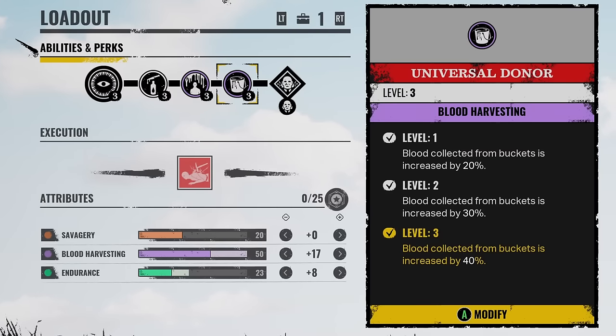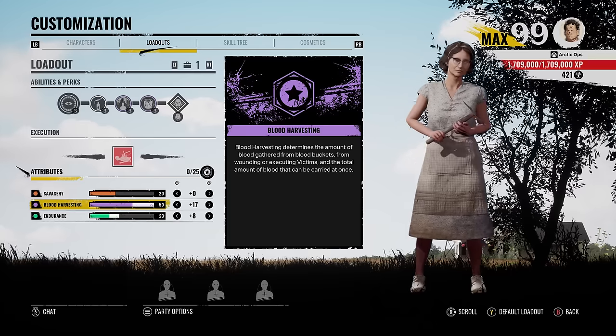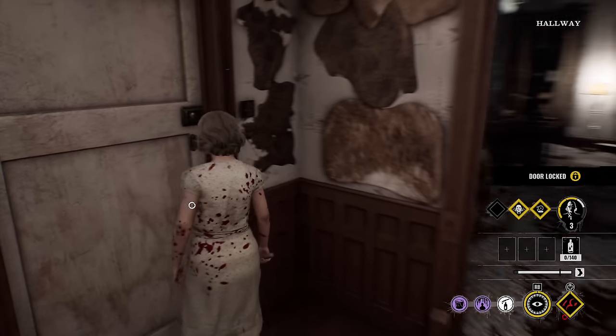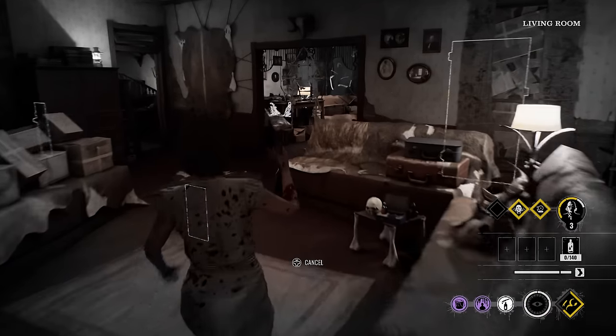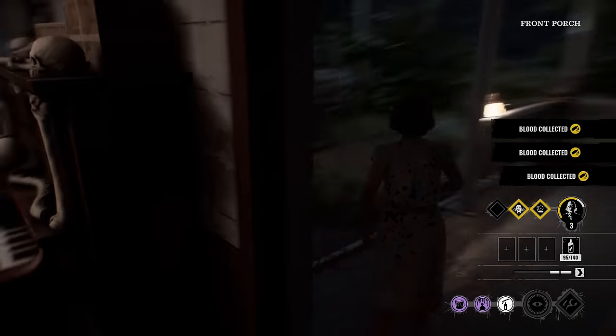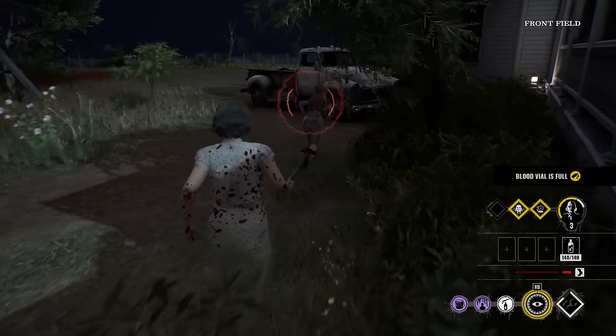Our last perk is Universal Donor. Blood collecting from buckets is increased by 40%. As for the attribute points, I just maxed out blood harvesting, so it's at 50% now. This will also increase the blood amounts we get from attacking victims, so we're getting crazy huge amounts of blood. With this build you can just attack a victim twice and get one blood bucket and get Gramps to level 1. Or if you get three hits off a victim, you have over 100 blood in your vial. And if you get four hits, you completely maxed out your blood vial.